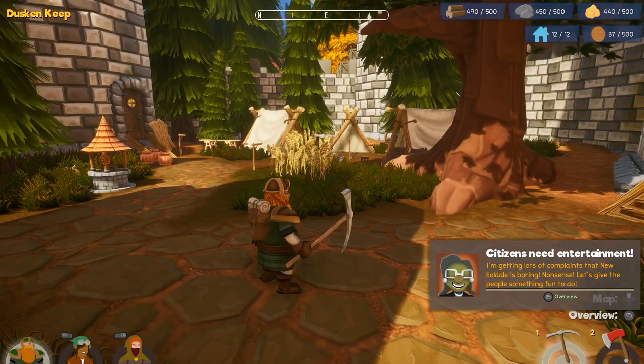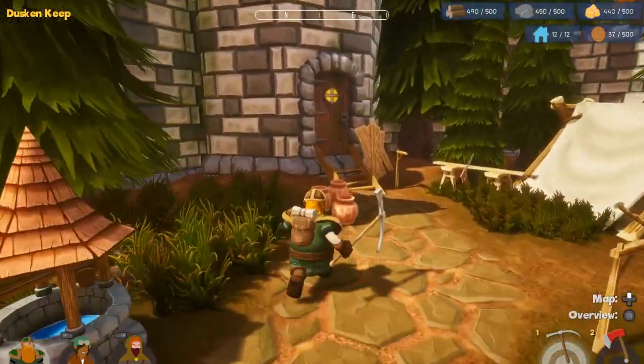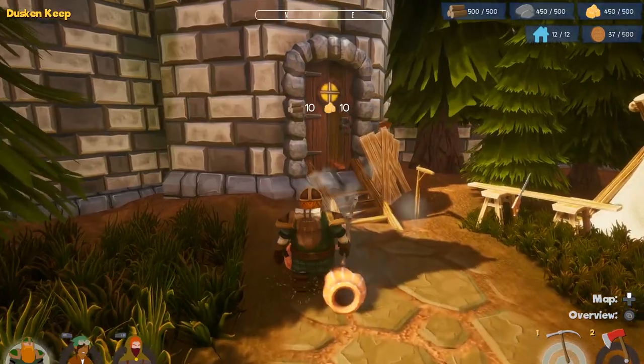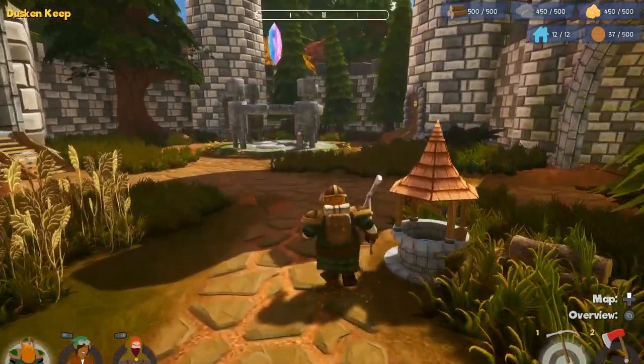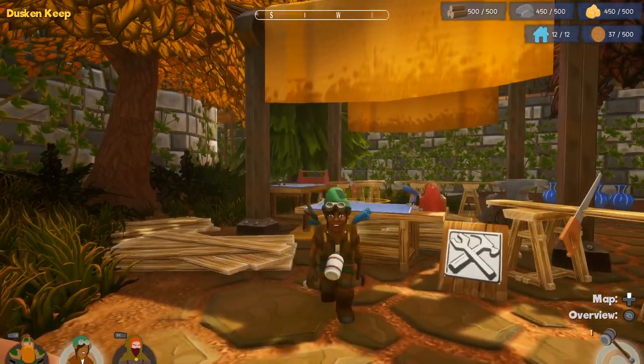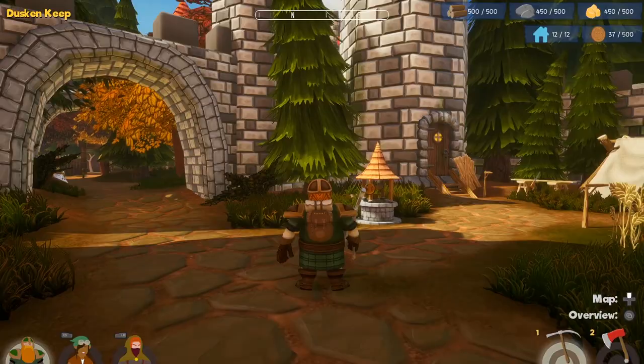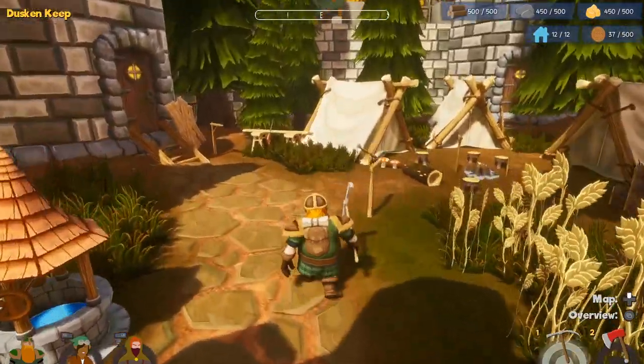This game is a lot of things. One of the things it is is sort of a town-building management game. You control three characters — this guy, this one, and the other one — and you can move back and forth between them with the left and right bumpers on the gamepad.